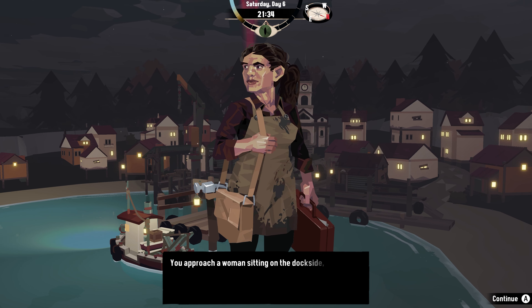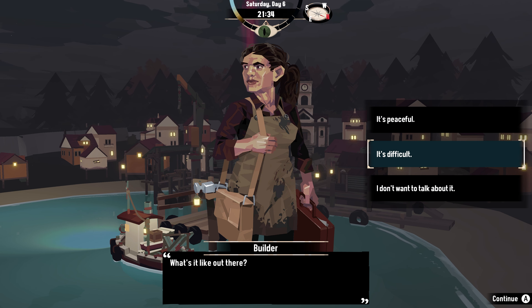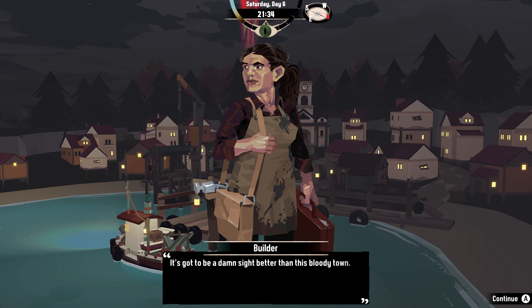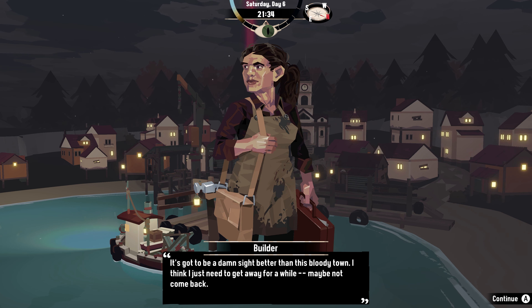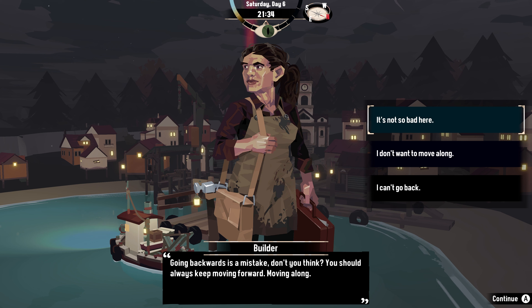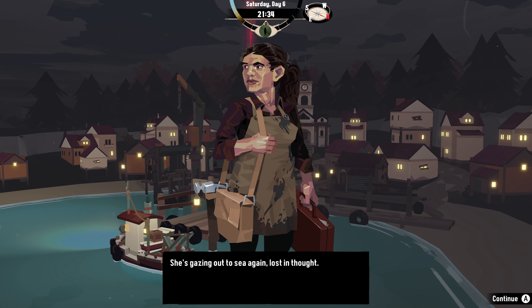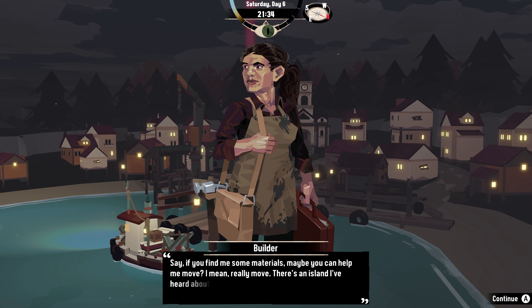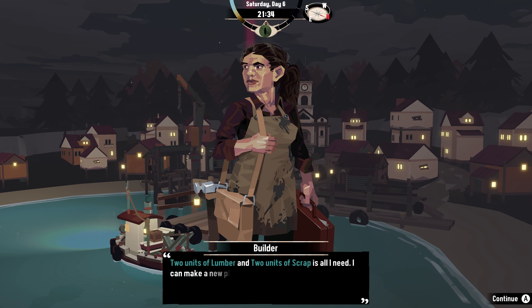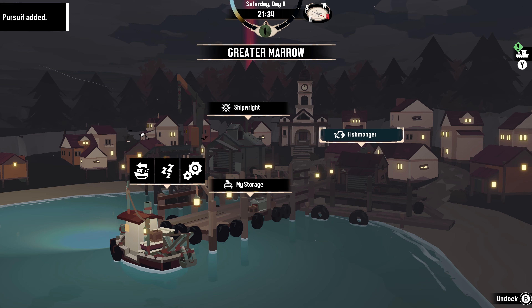The builder wants to talk to us. You approach a woman sitting on the dark side, staring out to sea. What's it like out there? It's peaceful. It's got to be a damn sight better than this bloody town. I think I just need to get away for a while, maybe not come back. Going backwards is a mistake, don't you think? You should always keep moving forward. I can't go back. Say, if you find me some materials maybe you can help me really move. There's an island I've heard about — Steel Point, just to the north. Two units of lumber and two units of scrap is all I need. I can make a new place for myself out there. You'd be welcome to visit too. Just stack it up at Steel Point when you have anything. I'll pay you when the job's done.